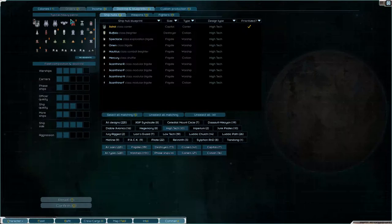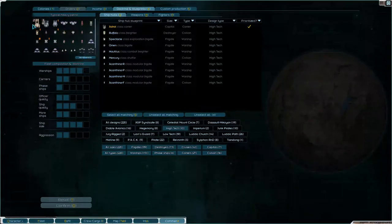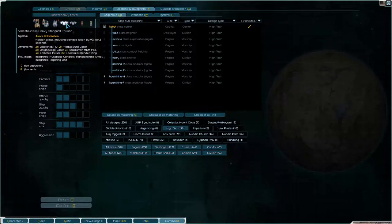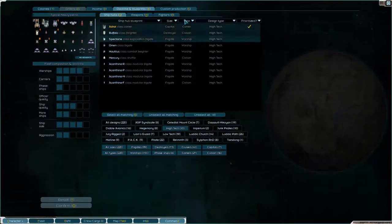I took a look at my Doctrines and Blueprints a bit, and I have a Fleet Composition here with an Astral and stuff, which is not what I asked it to do. What we have is an Assault Battleship, an Astral, a Dread Eagle, and a couple of Velestries and a bunch of fighters. And I'm happy with that — that's my typical heavy patrol.